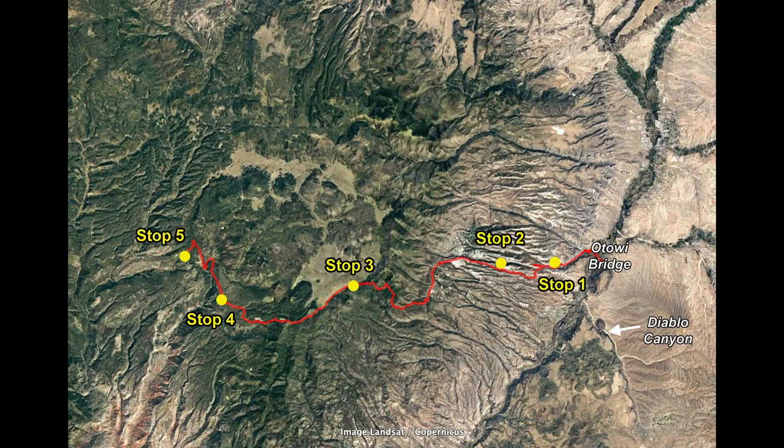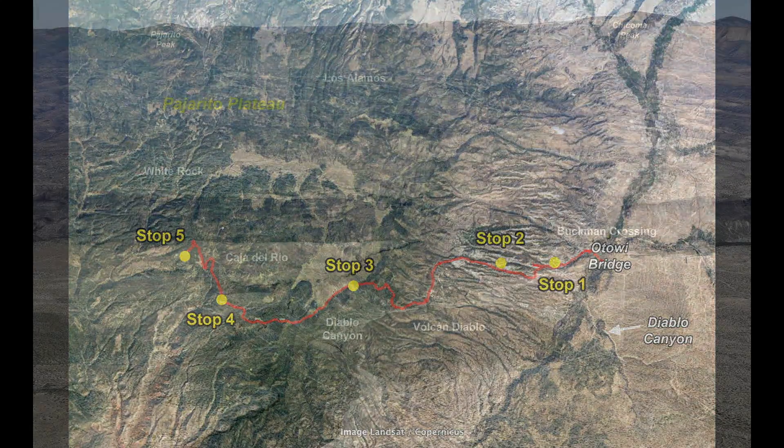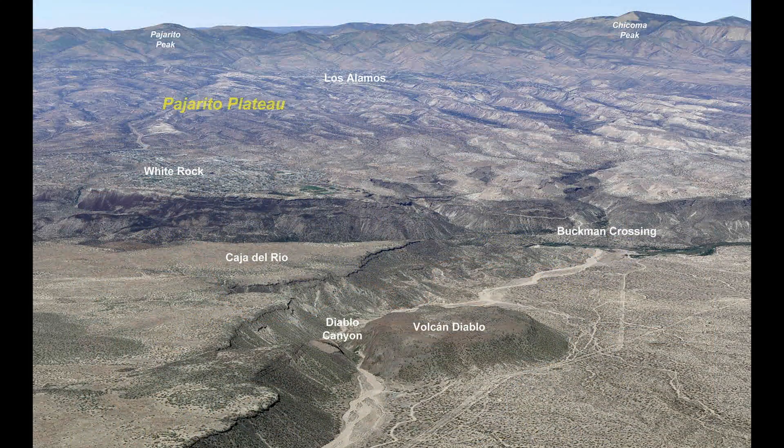Our first roadside geology stop will come at mile marker 7 on Highway 4, after crossing the Rio Grande and beginning our ascent up the Pajarito Plateau. We'll begin our Google Air flight, however, at Diablo Canyon, approximately halfway between Santa Fe and Los Alamos.